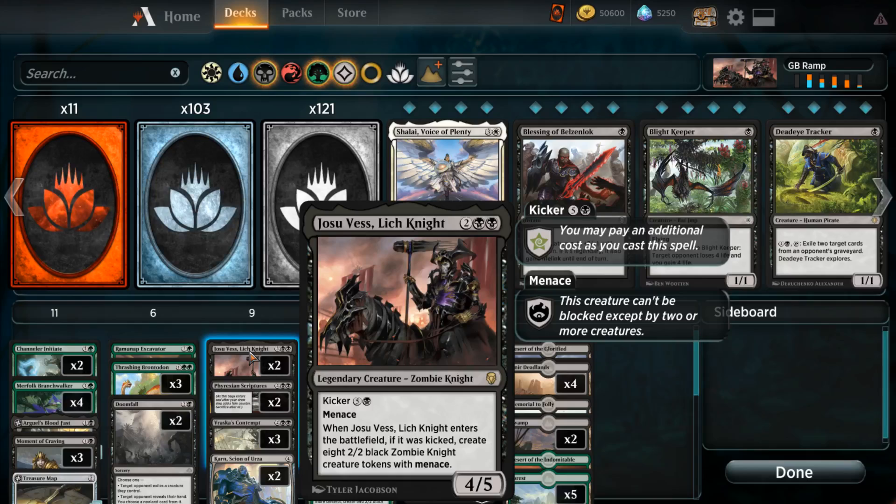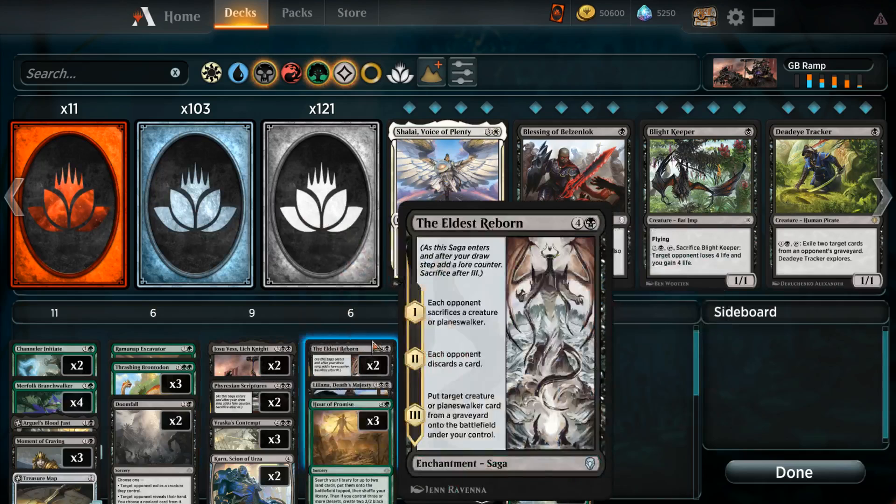One of them is Josu Vess, the Lich Knight. We'll see if we can kick this for a total of 10 mana and make eight 2/2 Zombie Knight creatures. That's a total power of 20 — a total of 20 power when combined with Josu Vess. So, see if that can win the game.